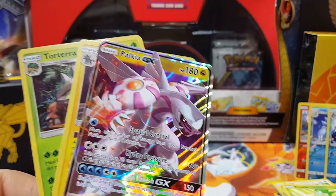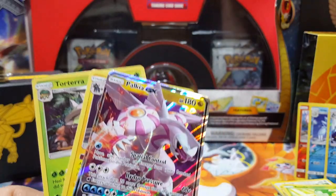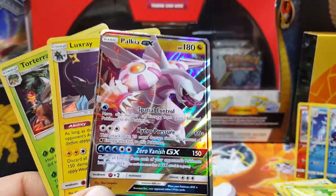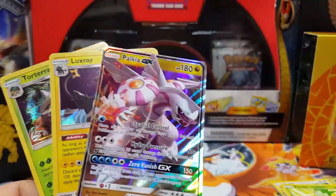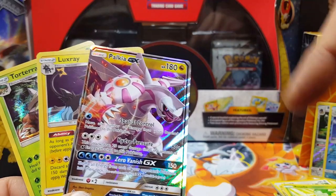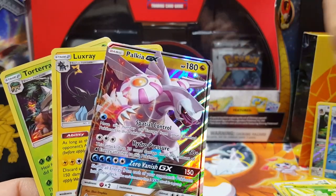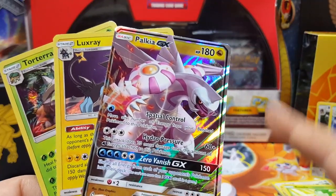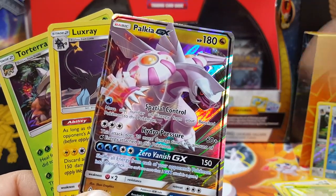I'm just waiting on that person to get back to me, so we'll see what happens. If not, I'll be opening the Dawn Wings ETB next for you guys, and hopefully with the official release I can get more booster packs or blister packs. Hope you guys liked this - stay tuned, watch my other Ultra Prism openings. If you're new to my channel, please leave a like and subscribe. I really appreciate all your support - stay tuned for something special coming up soon. This has been Vintage Pokemon, have yourself a wonderful day!